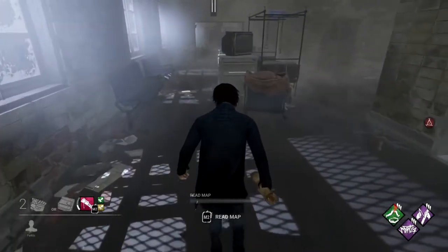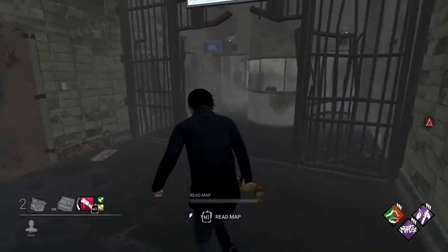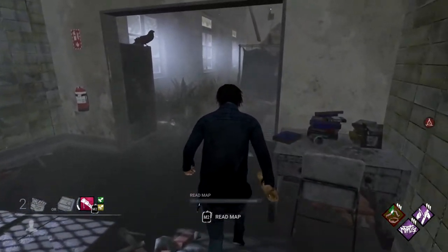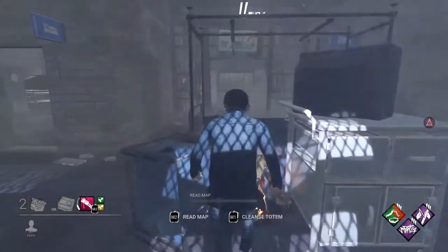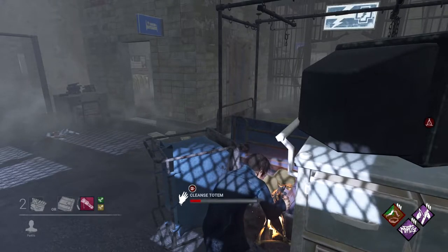As we move further into the map, we'll continue along the outer hallway of Leary's. The first outer hallway totem is behind a gurney nestled between a TV cart tray and a laundry basket. These totems will only spawn on the outer hallways, so keep an eye out for them as you're running around the map.